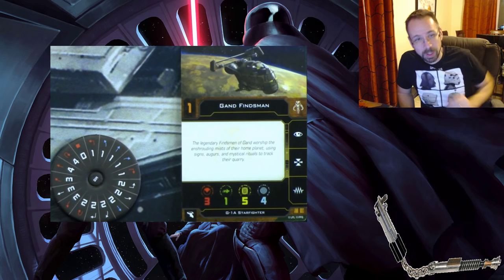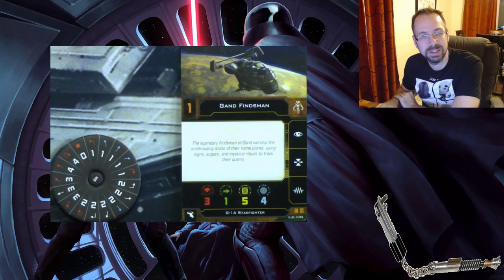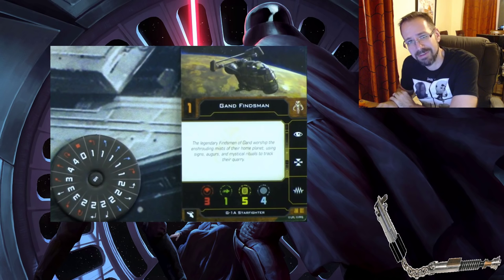The G1A Starfighter was one of those ships that was kind of dead before it even landed — never really prominent even when new. They do gain a zero stop and jam, gaining a few new tricks. Three attack is better than three attack used to be in this game, which shows promise, and they also reduced the point cost a little.